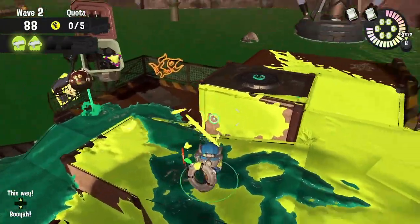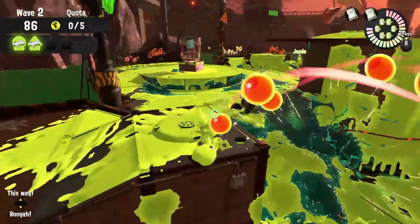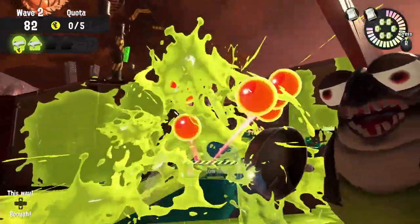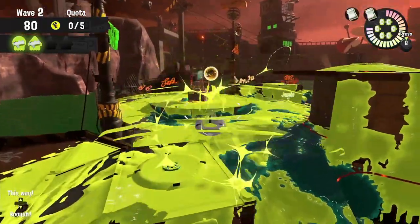At this point we should be so used to painting these walls and using them instead of the walkways. The walkways are only for the Salmonids. We should just be swimming through walls and using all of our different movement variables.